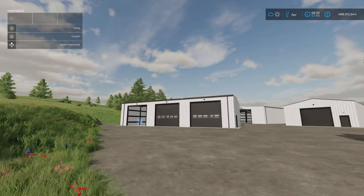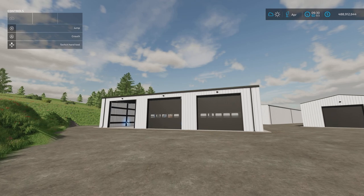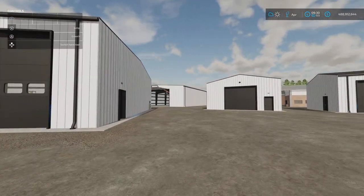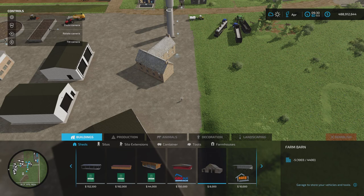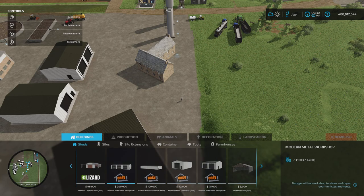Next we have the Modern Metal Shed Pack by JJ at Northwest Mods and Edits. It's 14.54 megabytes download. The slot counts are eight for the largest one, five, five, and six slots for the others. The first one is 200,000 to buy, with three garage doors across the front. It has a workshop trigger, a lift, and all sorts of stuff inside — really nice detail.